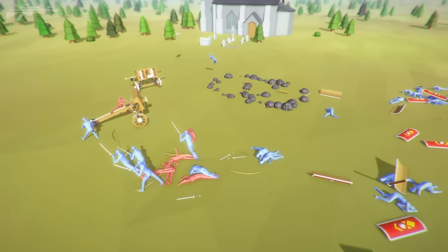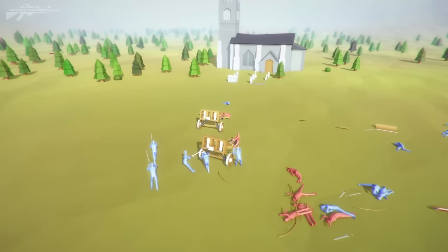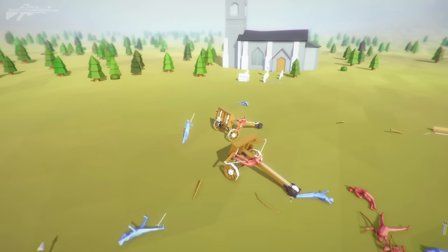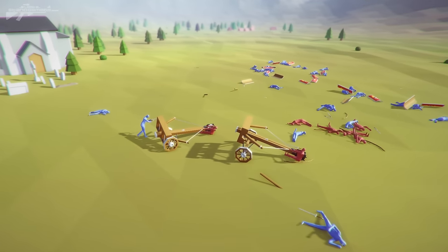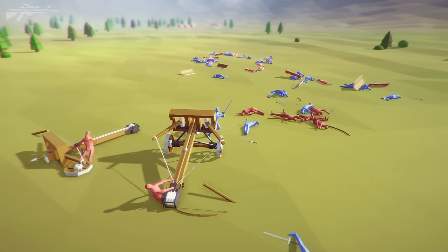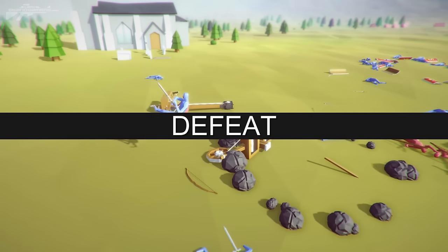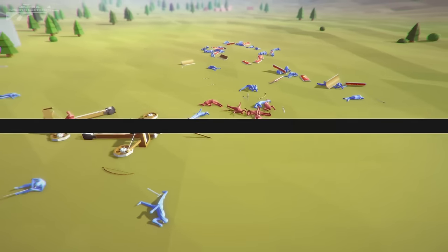Our archers have been absolutely wrecked — they got hit by the side of our own balisters as well. There's not too many of them remaining. Just look at the legs flying around as they try to move their balisters. We've got one guy left — we could have this! If he just managed to get his act together and fire the balister. Goddammit! Hang on — we got him! Maybe that was a draw — that should have been a draw.